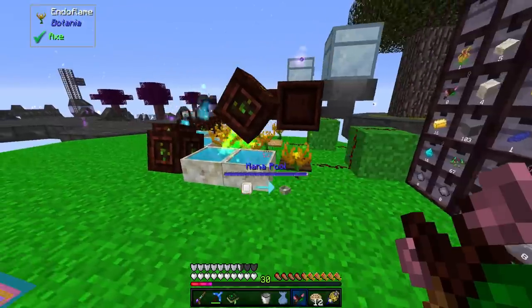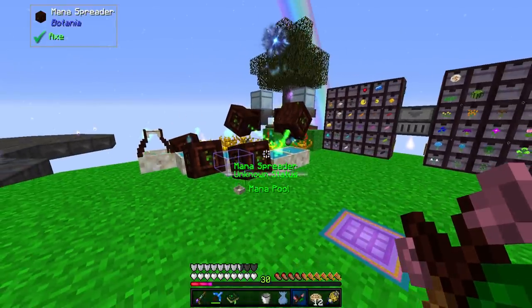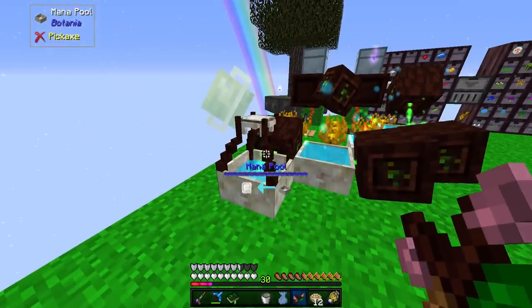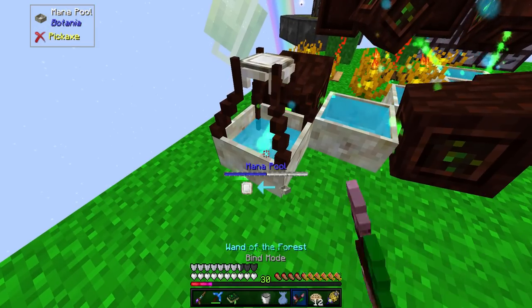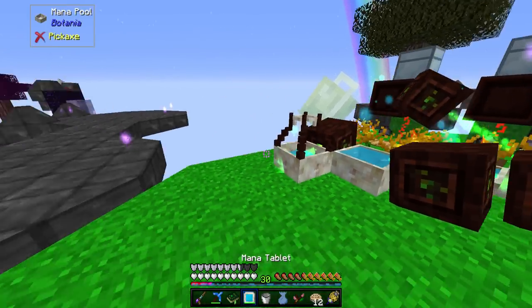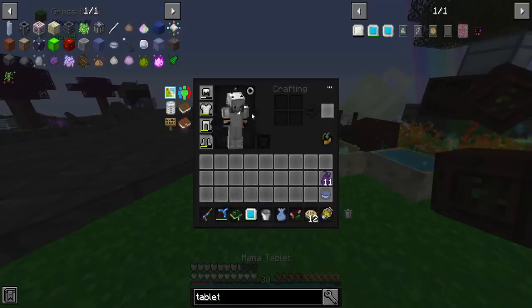Therefore, if I turn this thing back on — there we go — it should also start generating mana while it's using it. But it's going to suck up at least half a pool's worth just to fill this thing up. And yep, there we go — it is automatically repairing my mana steel. Nice, that's pretty handy.